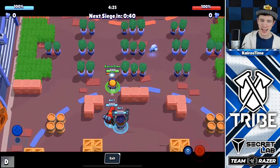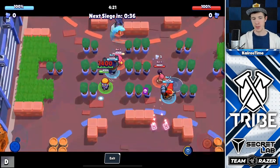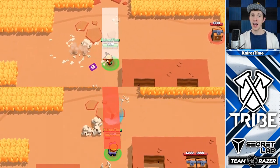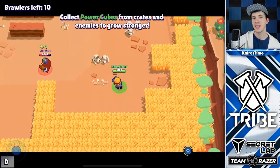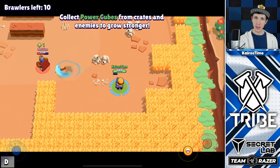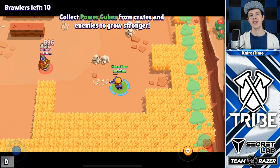For his pickaxe attack, Carl throws his pickaxe like a boomerang and he can throw it again once it returns back to him. It has an attack width similar to Nita's, but the range is almost two tiles longer than hers at eight tiles, which is the same as Tara's range. It can deal 896 damage at max level on the way to the enemy as well as on the way back, dealing damage to as many targets as it touches throughout that time.